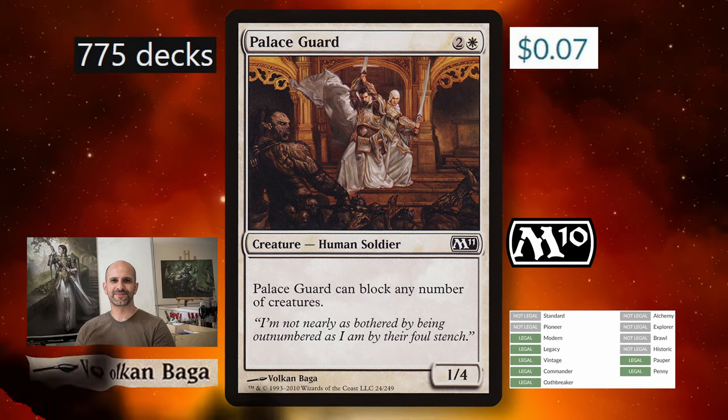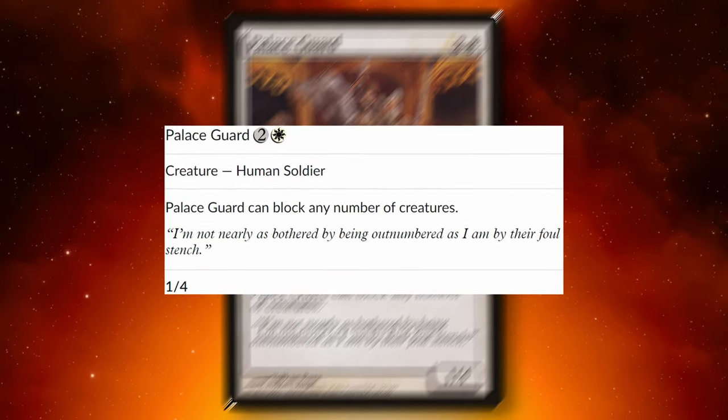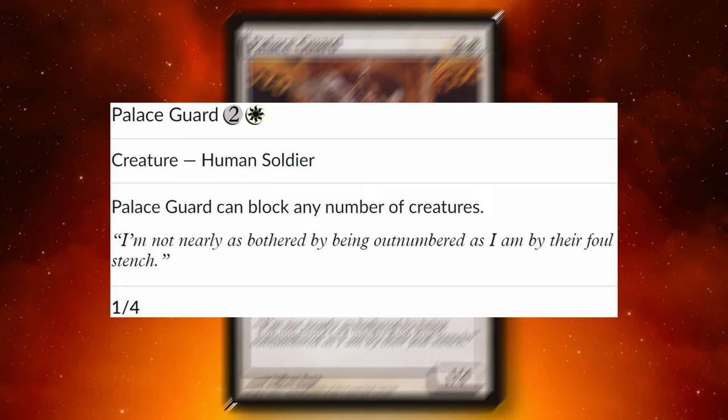Ran in 775 decks on EDH Rec. Palace Guard is two and a white for a 1/4. Palace Guard can block any number of creatures. That's it.